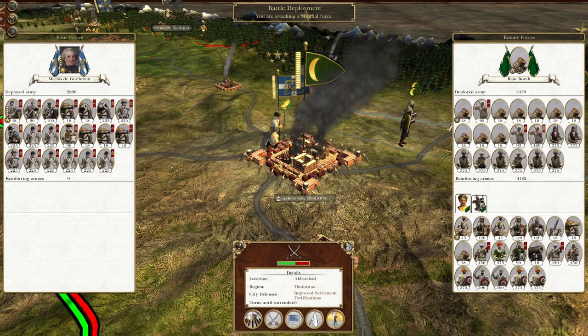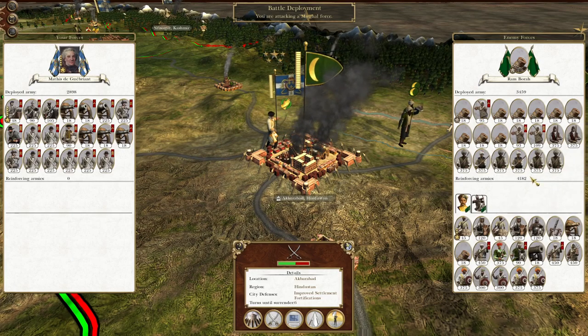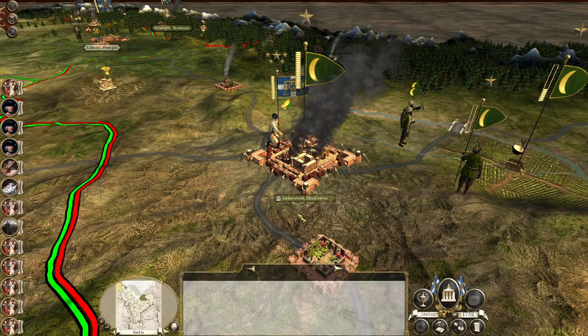But first of all, we have to take the city of Akbarabad. So we have to do our speedy assault strategy, because they've got a pretty weak garrison. But the reinforcing army could be a bit more frustrating. So without further ado, let's go and take them out.